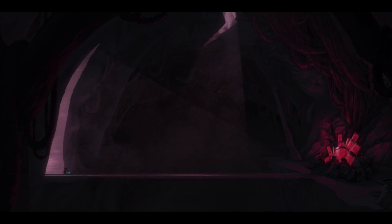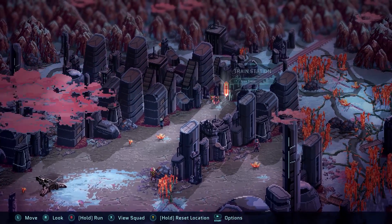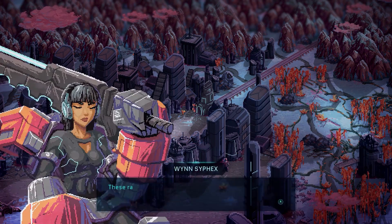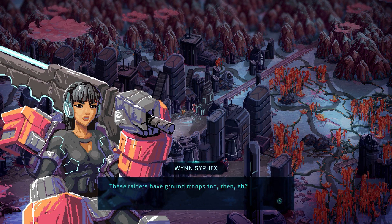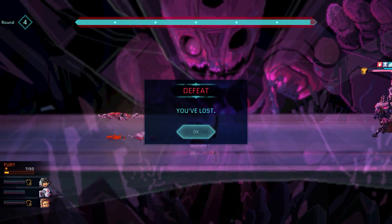In Star Renegades you play as a rebel team in an intergalactic battle against the Imperium. A robot named J5TN1 helps guide your group through multiple dimensions with the hope of finding a reality where your party is victorious. It's a nice bit of plot that tries to make sense of your various deaths as just an alternate dimension.